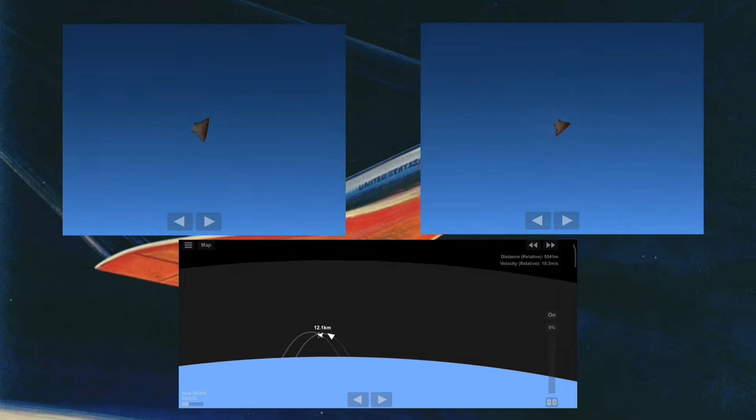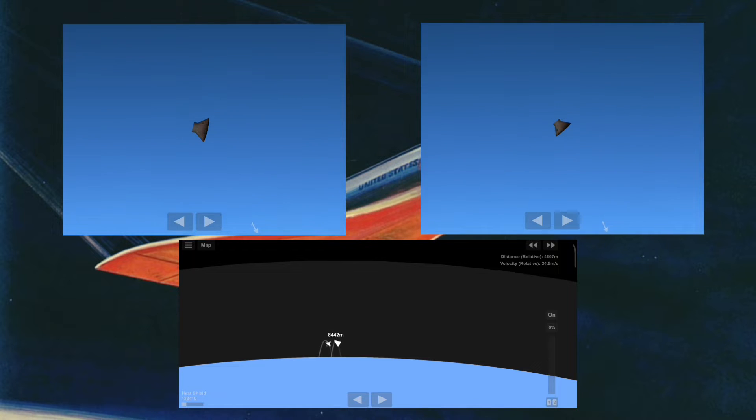Look at this test I did. The different angle of the contact surface with the air changes, causing a difference in the resistance force, but the direction of movement does not change — the landing position is different.